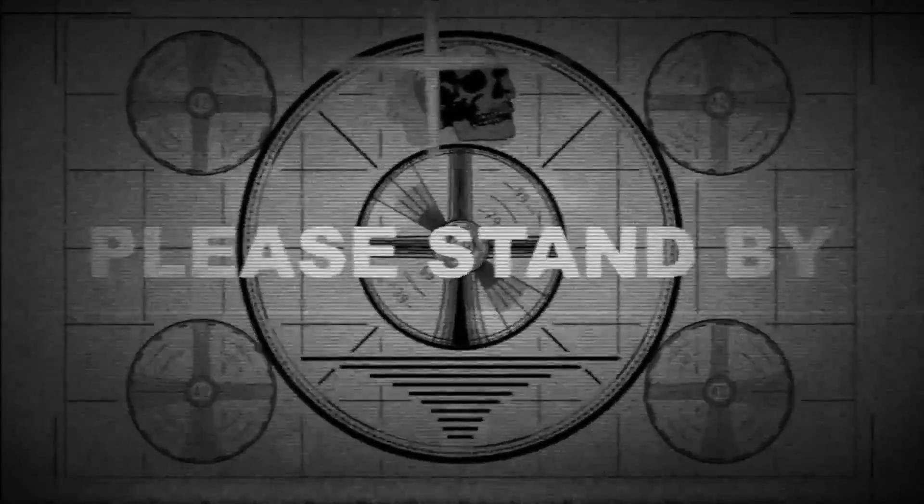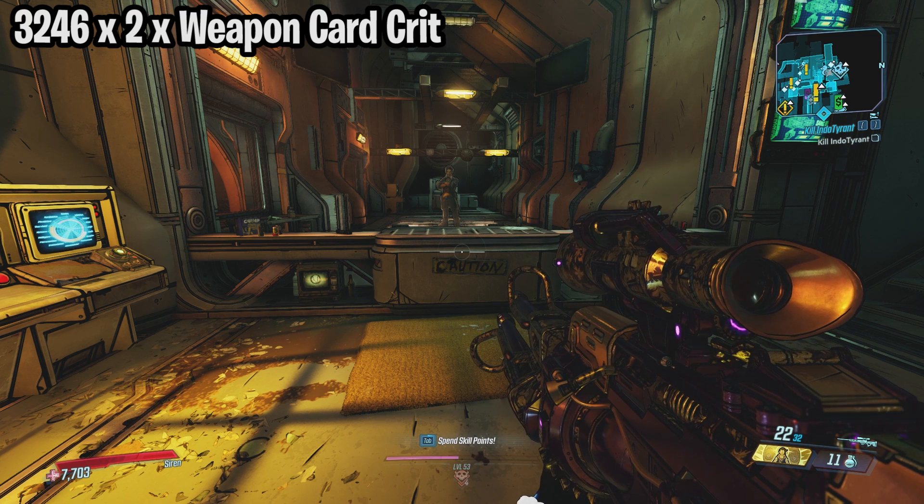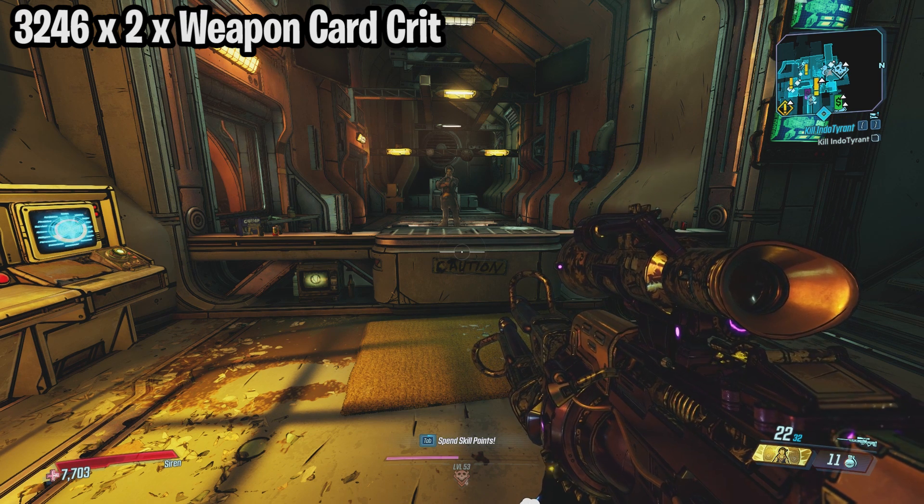Hey guys, Z Karma here with a little standby notice. When I finished recording I did some research to confirm a few things about critical damage, and apparently I missed something. Shoutout to Thick Fillet — Hyperion weapons also get a 5% critical hit bonus. I tested other manufacturers and weapon types and that's all I could find so far. I'll leave a link in the description to Thick Fillet's channel if you want to check him out.